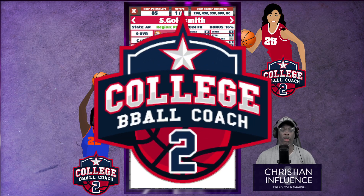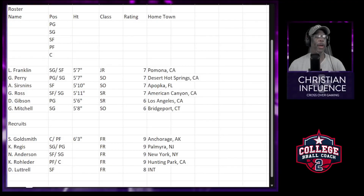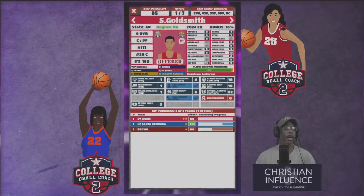I'm going to go into my spreadsheet — for Goldsmith I put her in bold, which means I offered her a scholarship. Let's go back to the game.